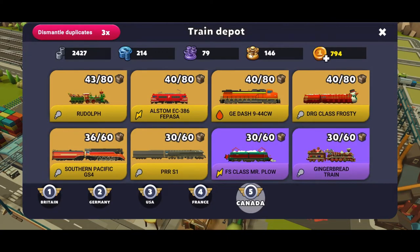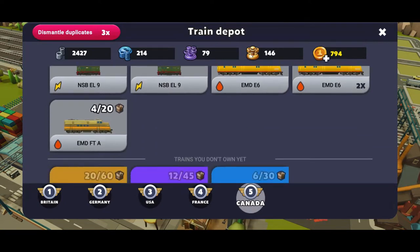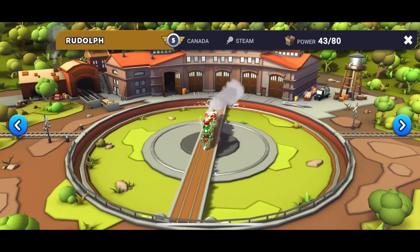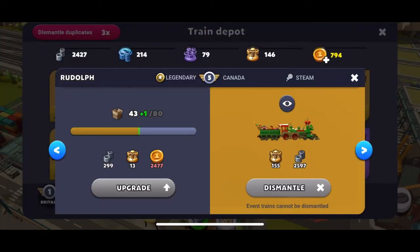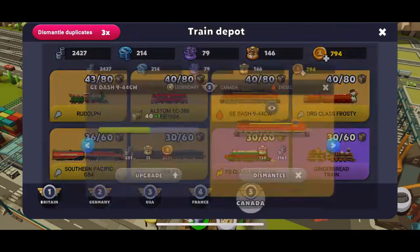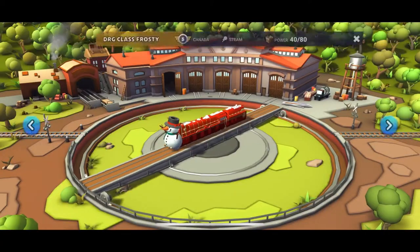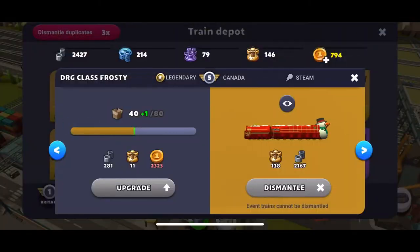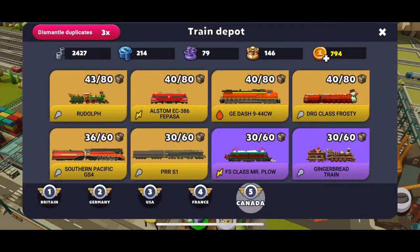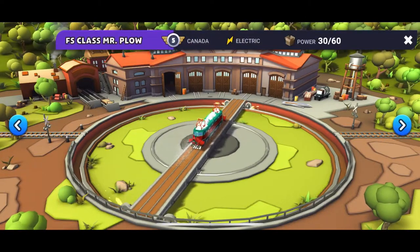As promised, I'll show you my Canadian fleet of trains. I grew it from scratch — I didn't bring trains over using the 3,000 event coins as I normally do. I earned these trains through events. Rudolph is from the Christmas event, and the Peru event train you've seen recently. One is from the 4,000 event keys container and another using 1,000 event coins. Frosty is from the Christmas event. I also got a Southern Pacific and a PRR S1 — these are all my Canadian legendaries.